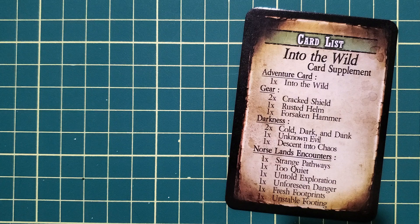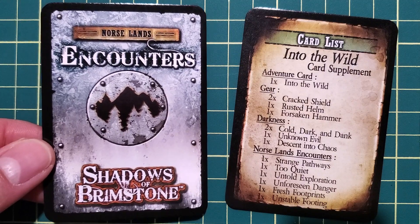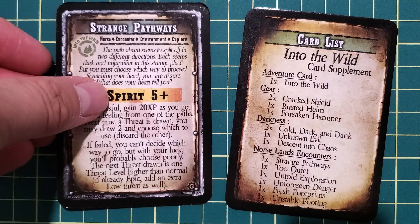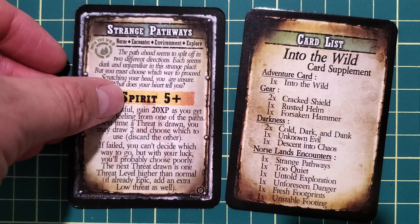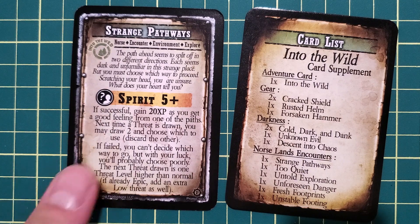Now onto the bulk of the supplement, which is the encounters. They all have the Norse lands encounters back, but you could put them into anything if you really wanted to. There are six encounters, but we won't look at all of them. This first Norse lands encounter gives you some XP if you roll well, and it lets you kind of pick your favorite threat card. I like that one.